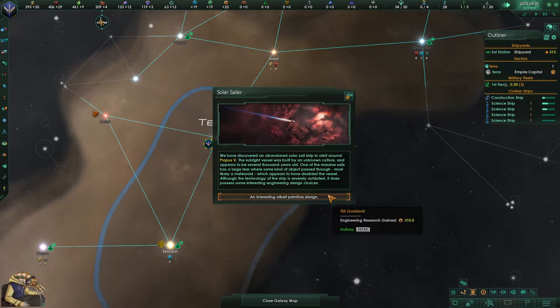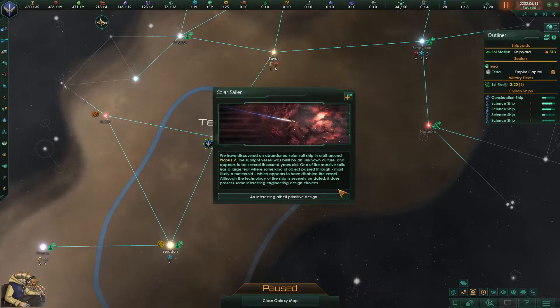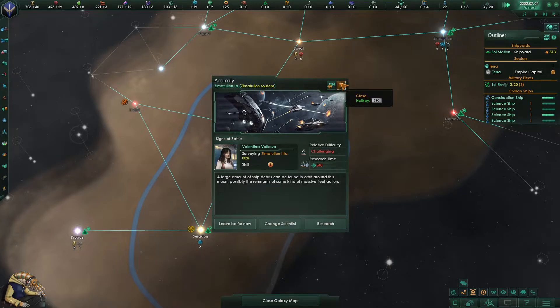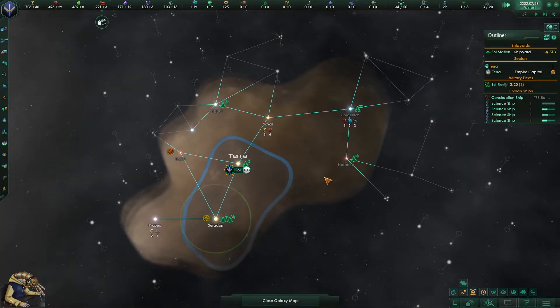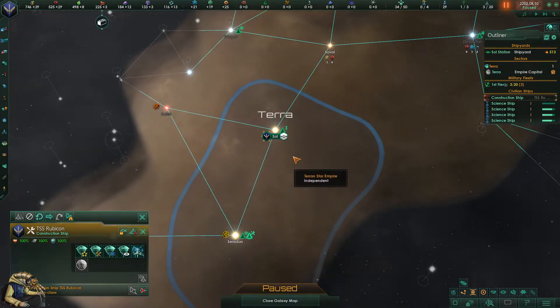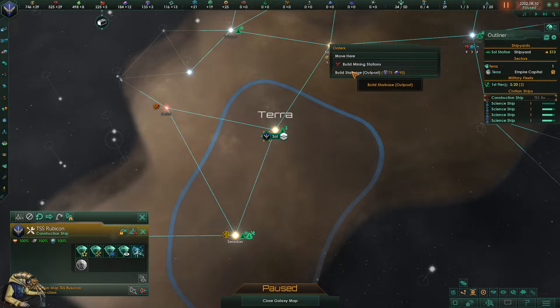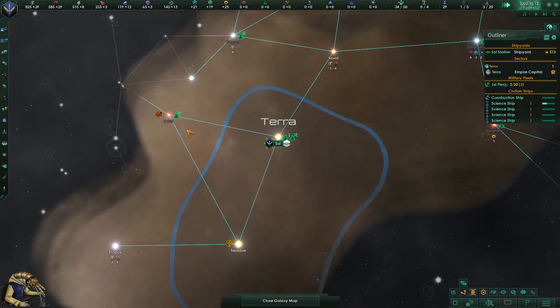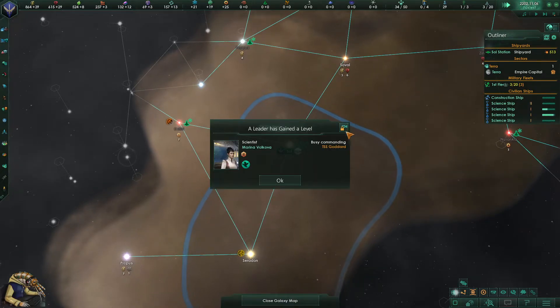We've discovered an abandoned solar sail ship in orbit around Pagol 5. The sublight vessel was built by an unknown culture and appears to be several thousand years old. One of the massive sails has a large tear where some kind of object passed through — most likely a meteoroid — which appears to have disabled the vessel. Although the technology is really outdated, it does possess some interesting engineering design choices which we will try to adapt. I will try to read most events, and I'll definitely read any ancient digging site expeditions.